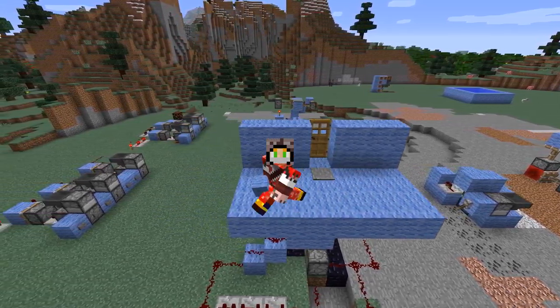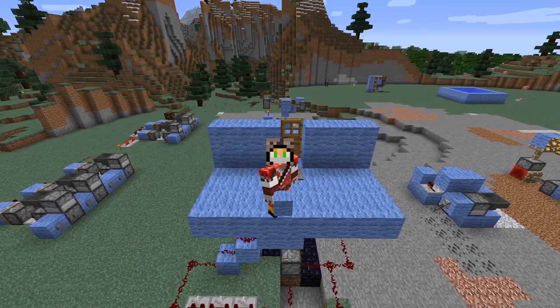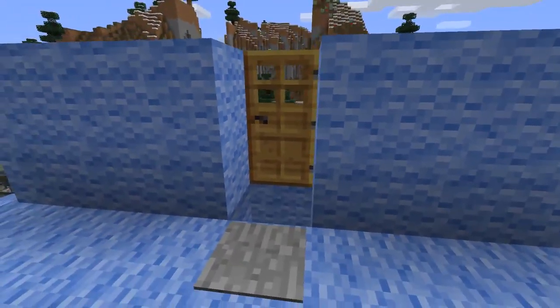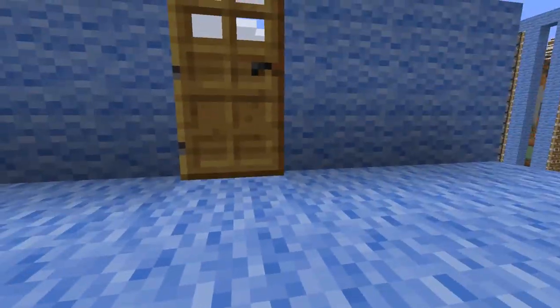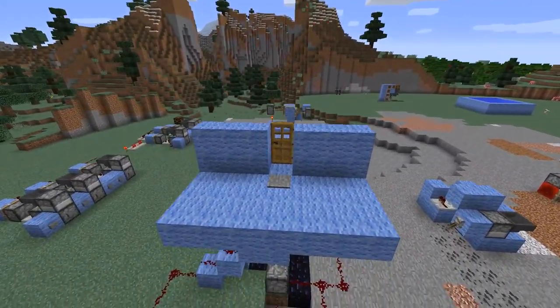What up guys? Pneumatics here with another Redstone tutorial. Today we are going to build this right behind me. So I'm going to go ahead and go in first person mode, go over to the door, step right over this pressure plate, fall down, bounce around, and end up on the other side. Really fun build. So let's go ahead and start building this thing.